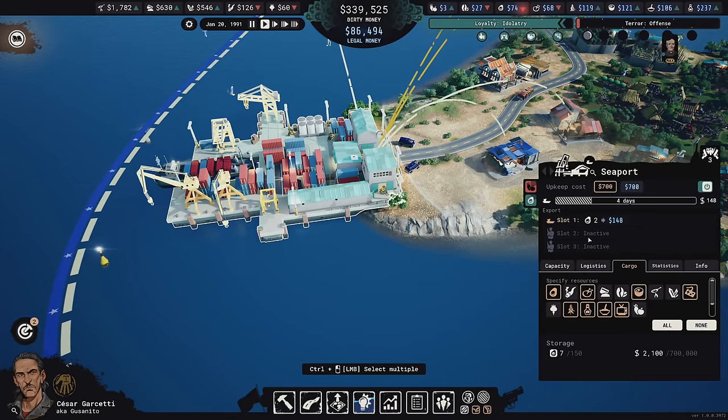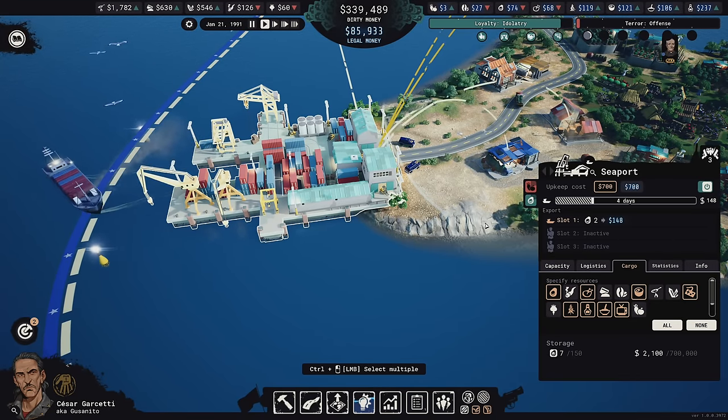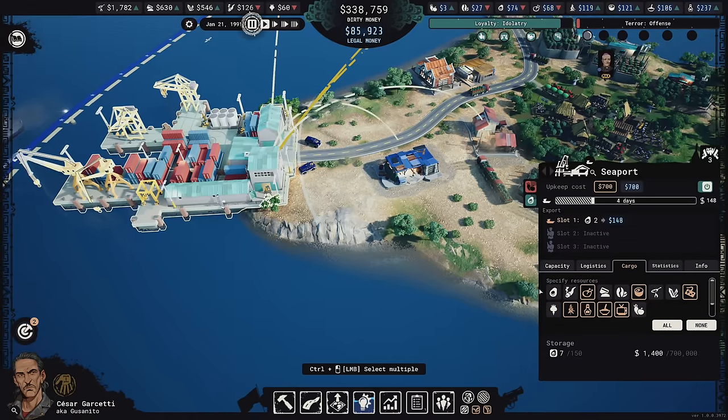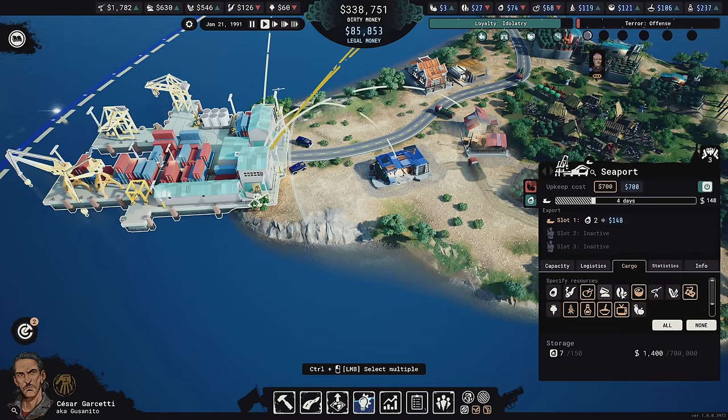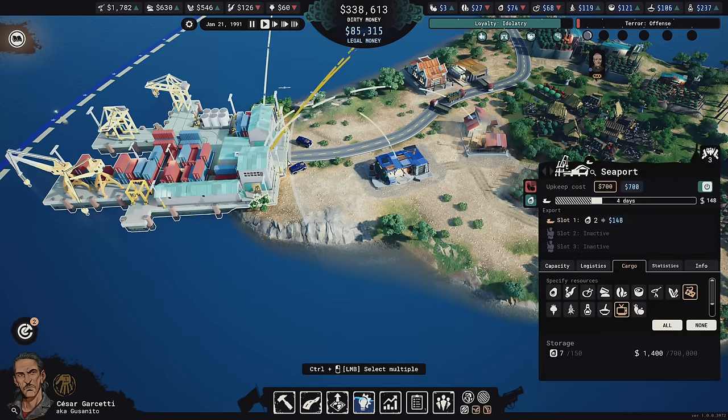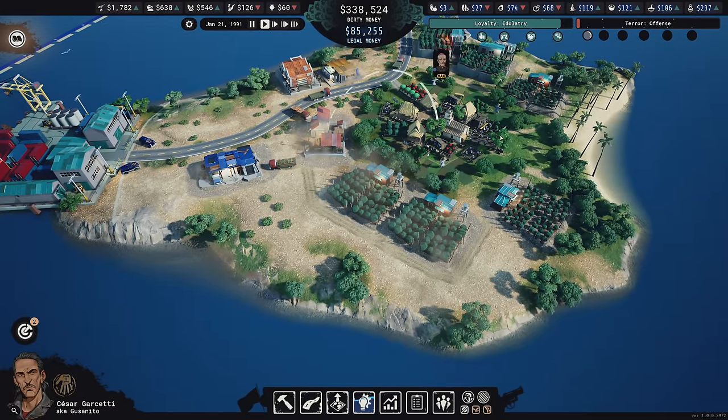We're sending the avocados over to the seaport — we haven't done that yet, so there shouldn't be any suspicion. Unfortunately, the timing is off and it's allowing direct exports, which is not what I wanted. I really don't want dog food or chicken going out directly — just avocados only.